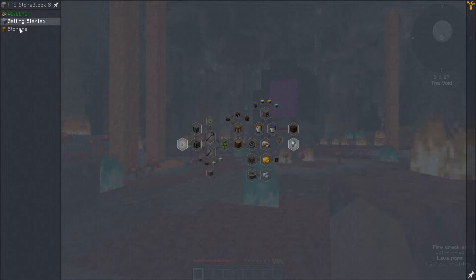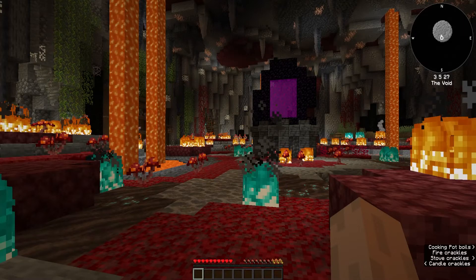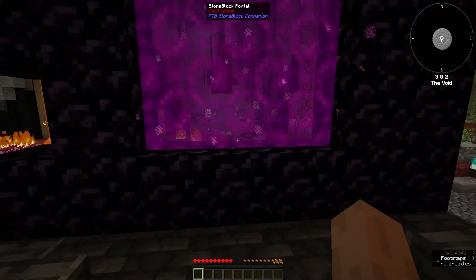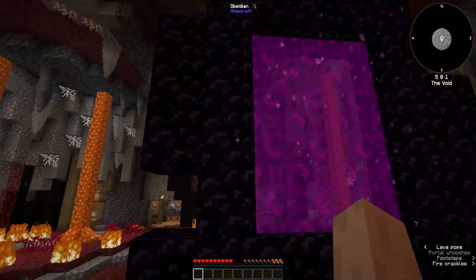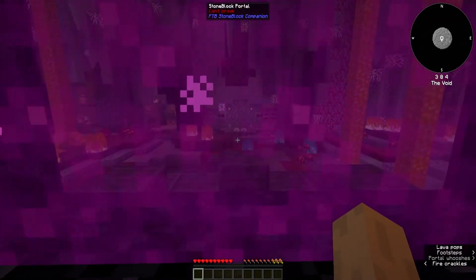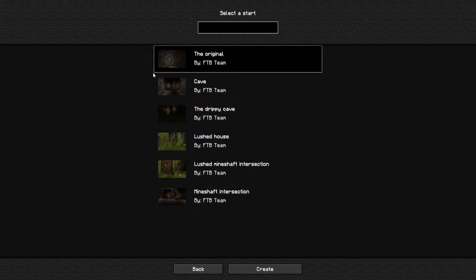Getting started. Break some stone with your bare hands. Now we need to go through the portal. So I think once we go here we're going to choose... let's go ahead and jump in here. We're going to go ahead and choose the original, although the lush cave looks nice, and the drip cave. We'll do the original because we're basic.